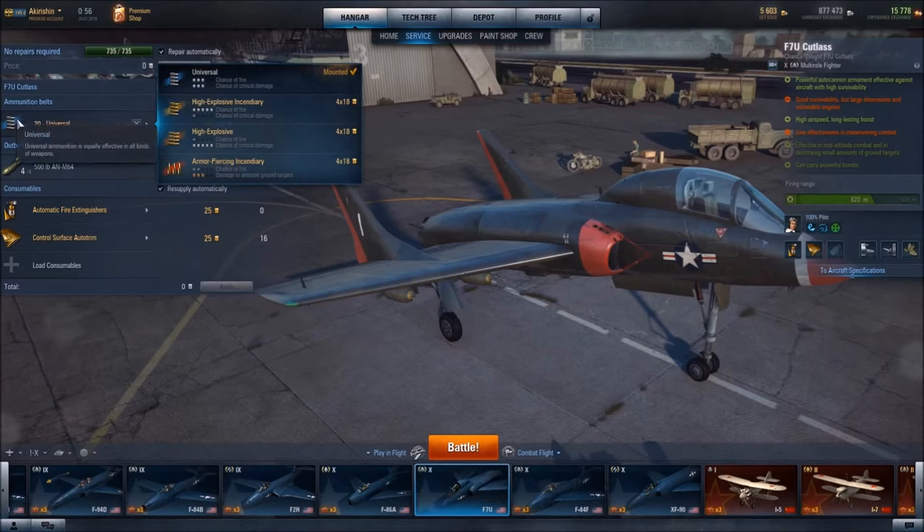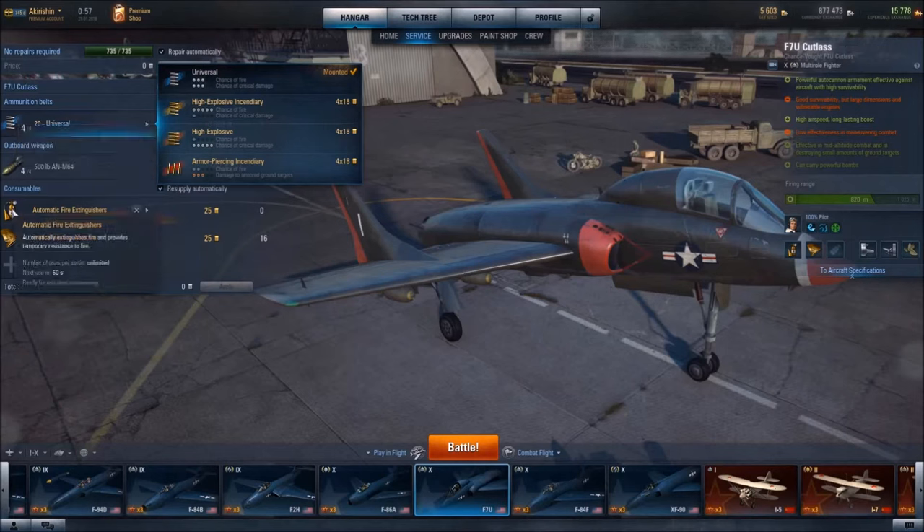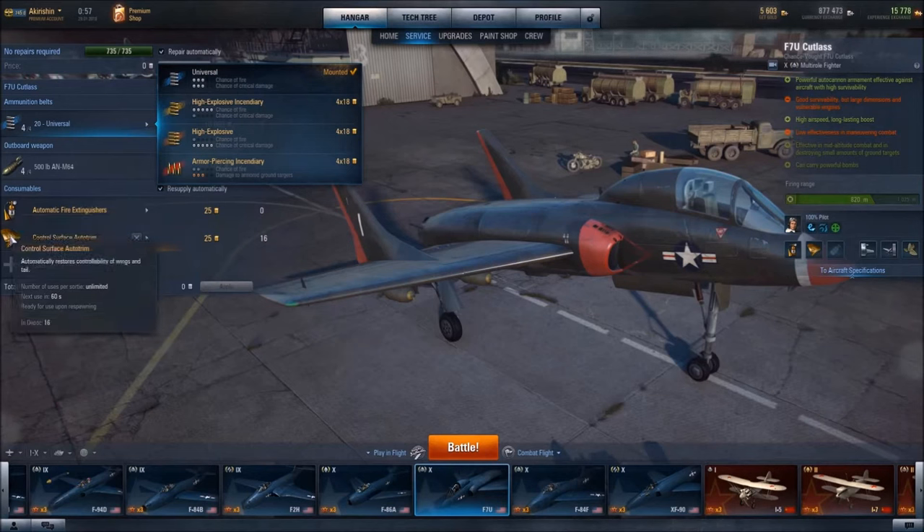For the PvP featured in this video, I am using Universal Ammunition, which has an equal chance of fire and critical damage. I have equipped this aircraft with automatic fire extinguisher, as well as Control Surface Auto Trim, which automatically restores controllability of wings and tail.